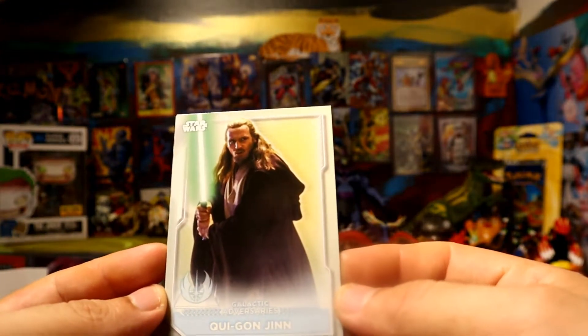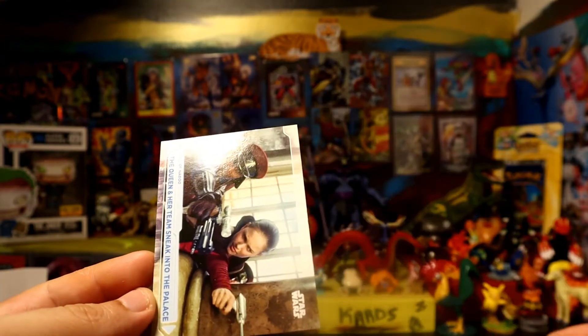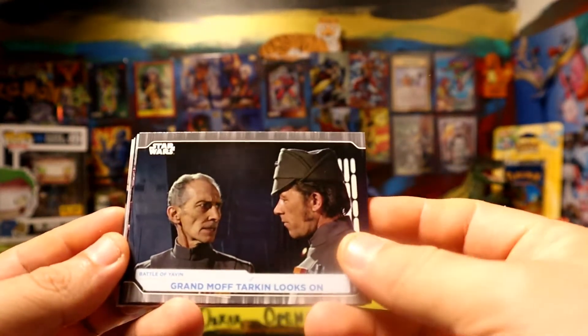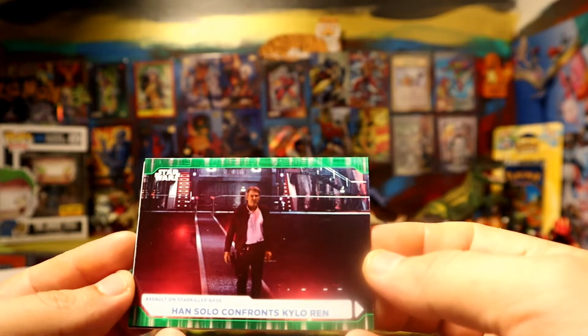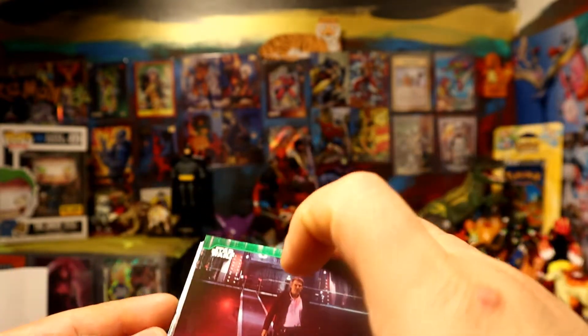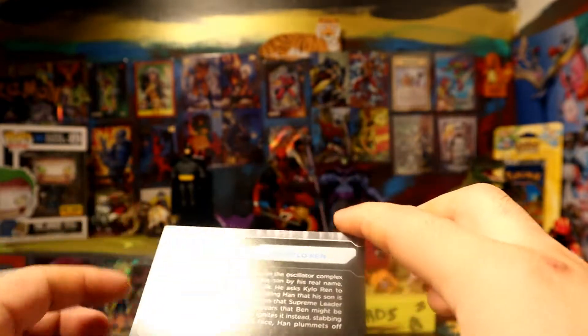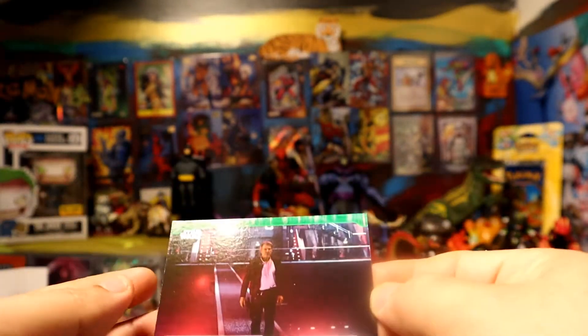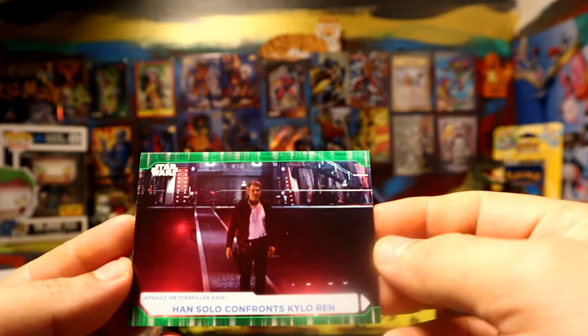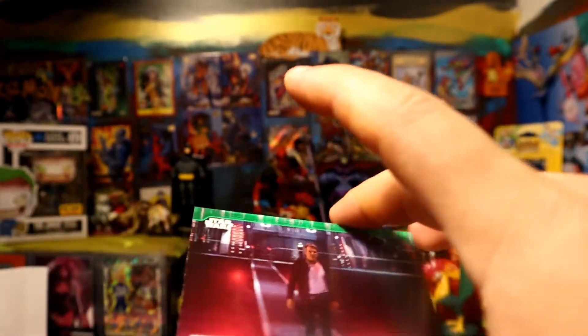Then we have a King Q1 character card — pretty nice. That pack definitely did well. Oh, another green — Han Solo confronts Kylo Ren, 26 out of 99, green. Pretty nice green, way sharper than the other one for sure, and that's good because this one features a main character.